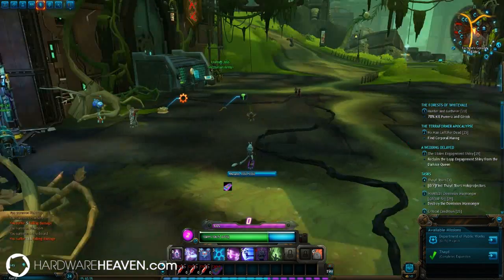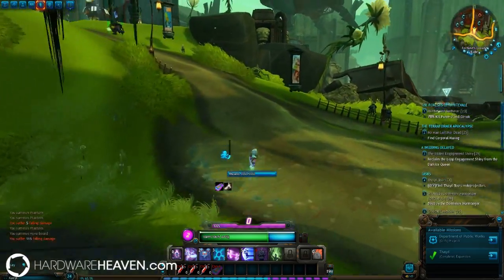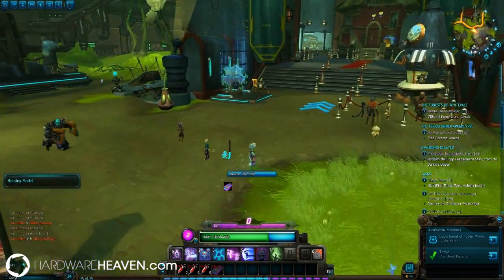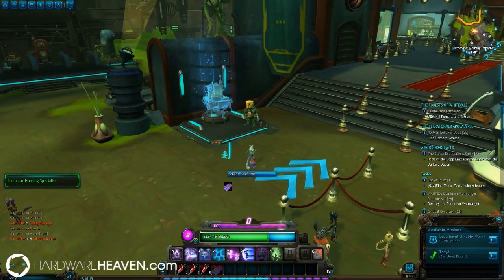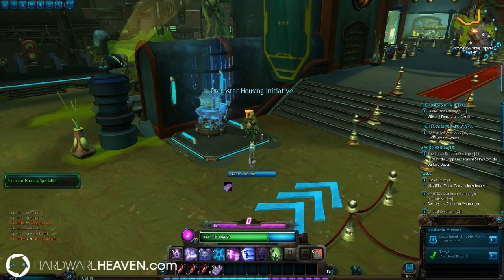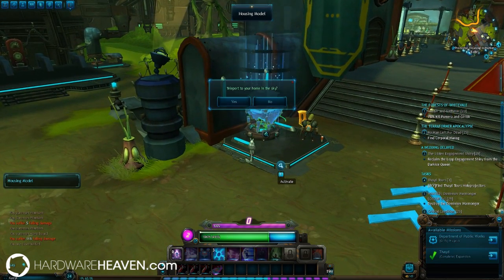Here we are in Feyd, in Fortune's Ground, where we've got our auction house and our bank. If you just go up the hill here to the left, you will see a lovely little projector showing a house plot, and you simply have to speak to this Protostar housing specialist to activate your house.